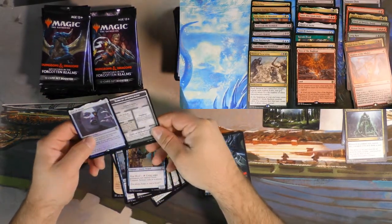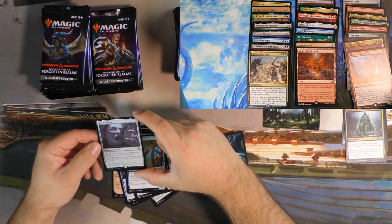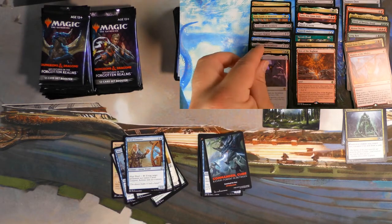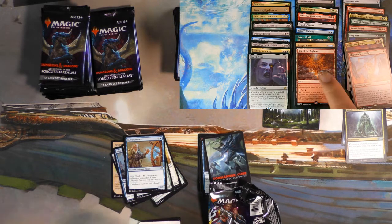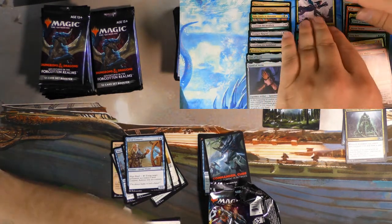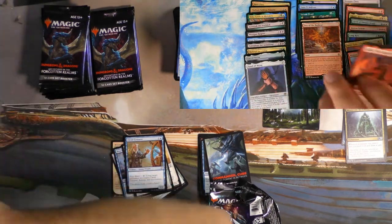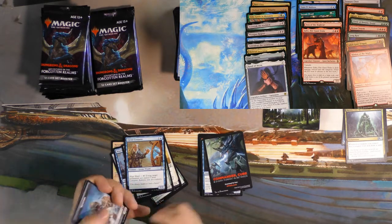We finally got a different component of Vecna — we got Vecna's Eye foil, so that's cool. But that is the first non-hand component of Vecna that I have opened. So I'm going to pluck the Hand of Vecna out and put those together, because I would assume they've been apart long enough.